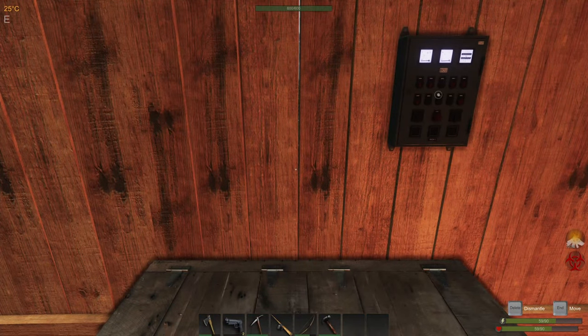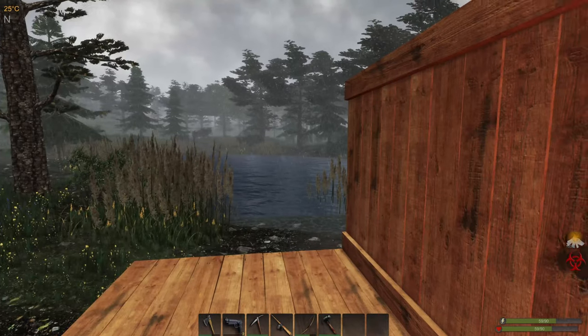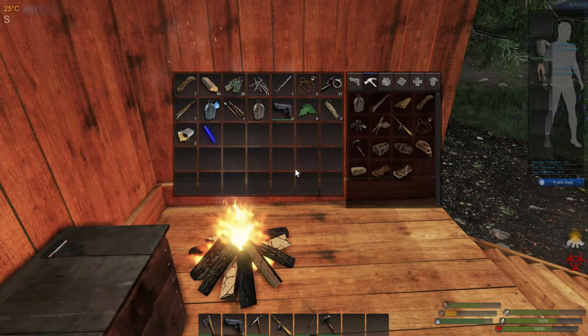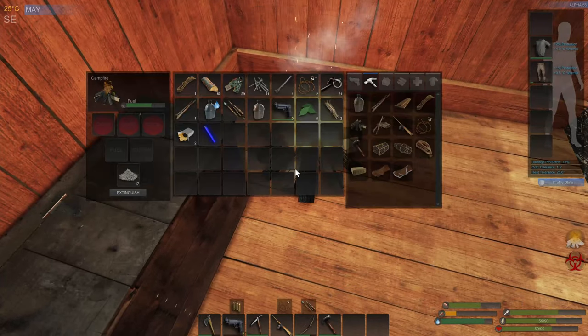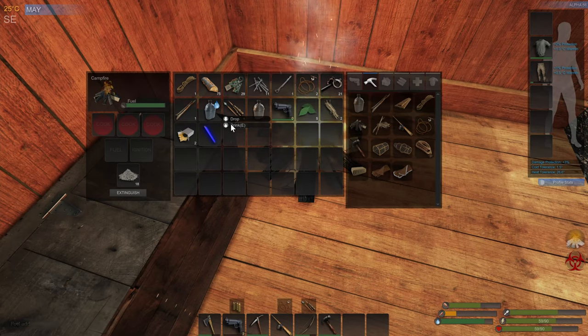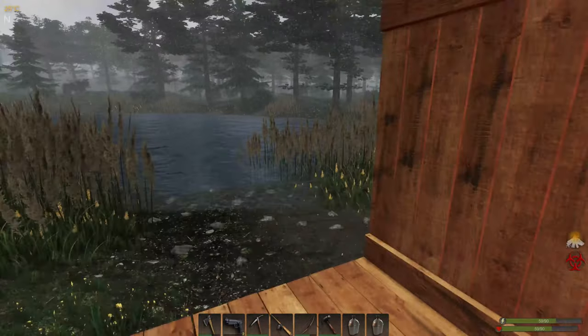Welcome back to Subsistence, this is episode six. We are gradually building up our base. We currently are in need of some vegetables - we did get some meat. Let's check our fire and make sure we've got plenty of firewood, add some more to that. Drink a little water, then let's go fill these canteens up so we can get them on the fire and get some water boiling.